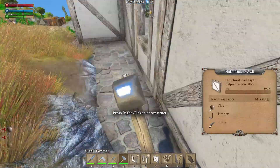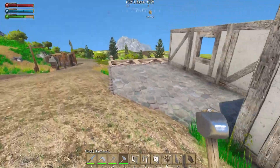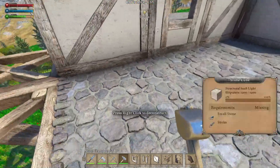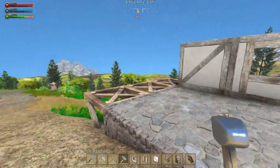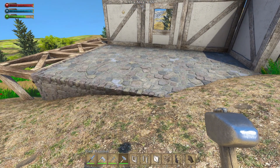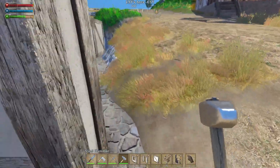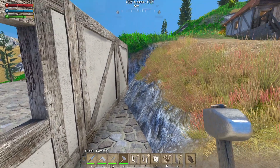Put all that stone foundation in. What do I do right here? It'd be nice to make this all dirt - like a real thin layer of dirt would be kind of cool, but I don't think I can do that. I can't fill it in with dirt very easily. It would be the coolest thing - like an outside dirt thing. We'll cover it with wood flooring I guess.